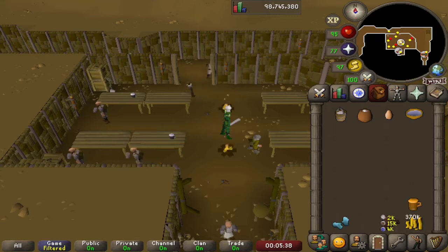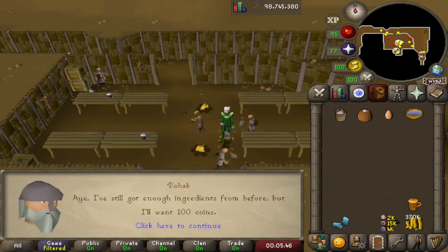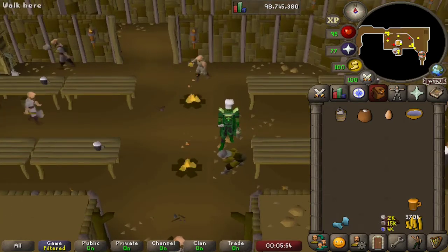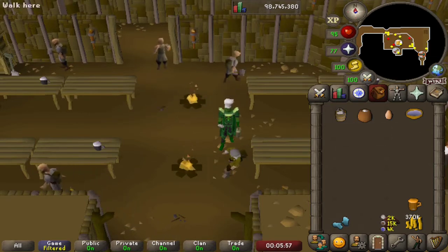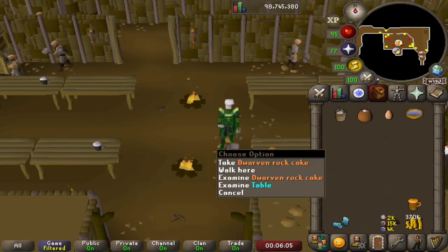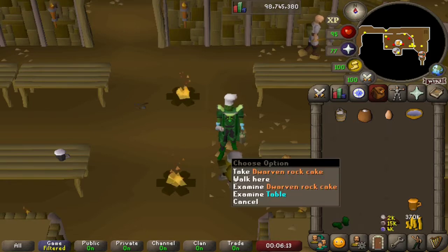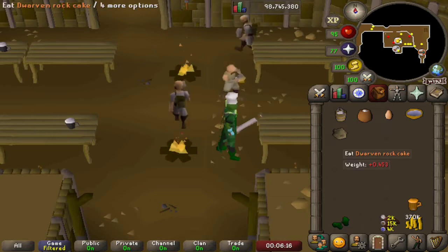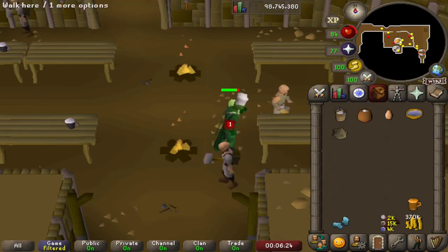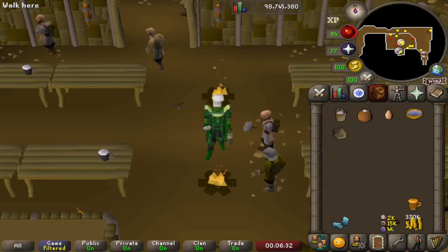We've cooked an Asgaldian ale as part of the quest. If we talk to him here and ask for another rock cake — 100 coins, no worries — you can see he'll get to work on the little fire. He won't consume our ingredients because that was part of the quest, but he will produce another one for us. He puts it on the table and we can see it is slightly different coloured to what you'd expect. If we wield our ice gloves, we can pick it up and cool it down — Dwarven rock cake. One of the only foods in the game that will actually do damage to you when you eat it, so it's useful for things like Dharoking.